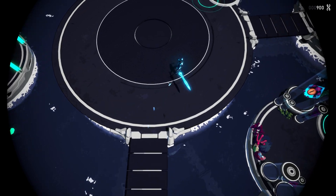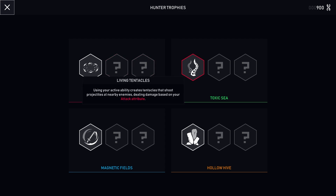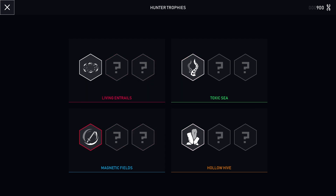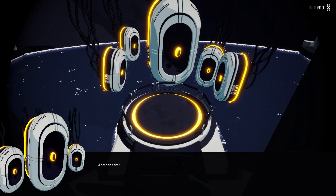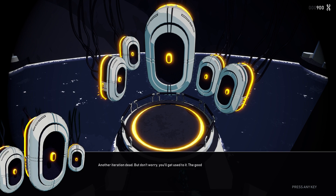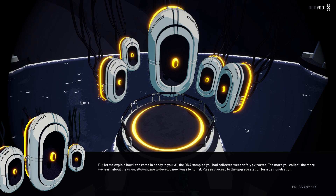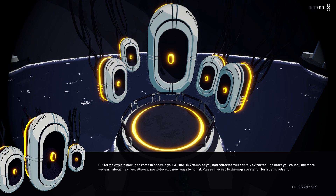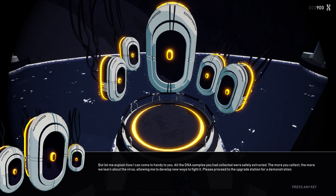Multi-slash: become untargetable and spawn several energy clones that attack nearby enemies. Each attack will try to target a new enemy if possible. Repeated hits deal less damage. And basic attacks charge up Rage, which is consumed when throwing your sword or hitting with Radial Slash. All the DNA samples you collected were safely extracted — the more you collect, the more we learn about the virus, allowing me to develop new ways to fight it.